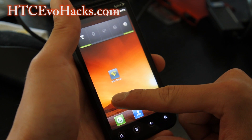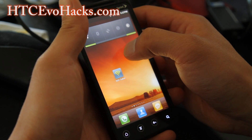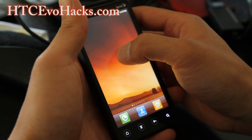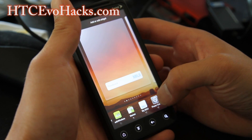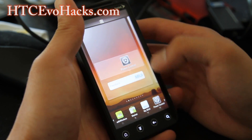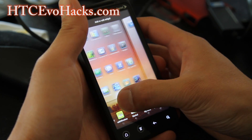And you can do stuff like a long press — there we go. You can put widgets, power control. It's pretty much the same as before I guess.